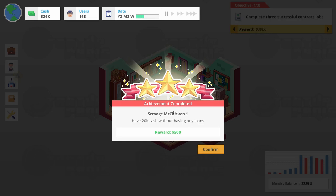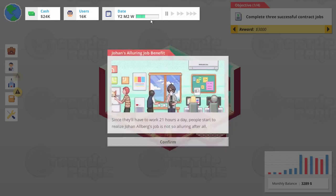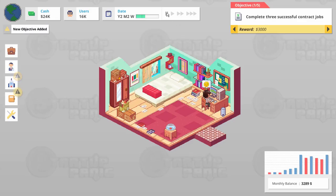Scrooge McChicken — have 20k cash without having loans. Fantastic. And Johan's things just completed here. Let's upgrade the office, because now we can use our employees to do that research project too while we're at it.